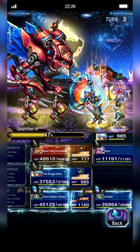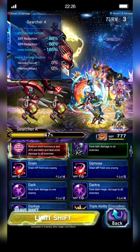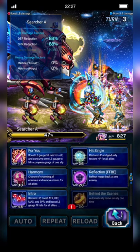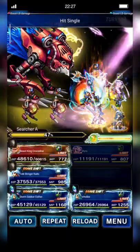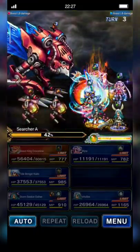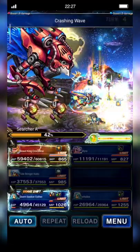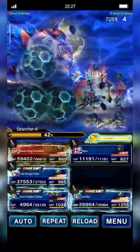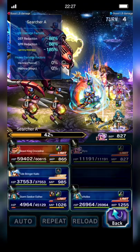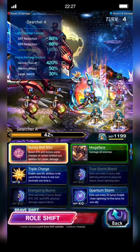Kaito just got it. Mira will cast Behind the Scenes to my Esther, then Hit Single, Hit Single. Mira casts Hit Single to fully fill my Esther's LB gauge. Crocodine guarded. Esther shifts back and casts Limit Burst.